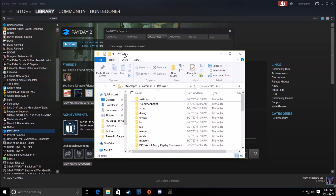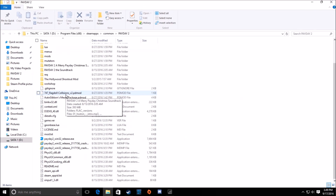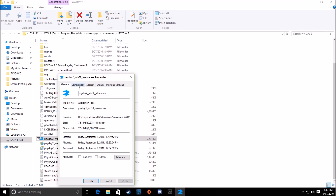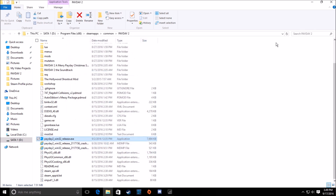Also another way: if you go into your game's directory, go to the executable, right-click and go to Properties. You can go to the Compatibility tab and make sure you have it set to run as administrator, then click Apply and OK.